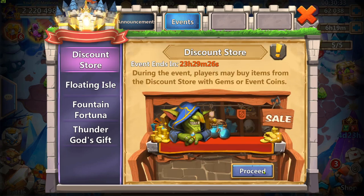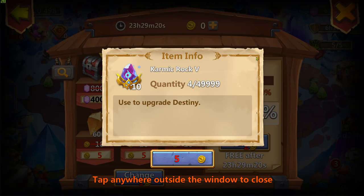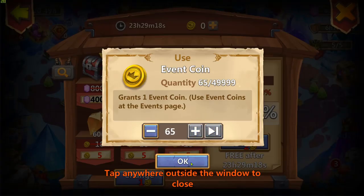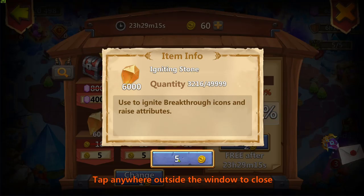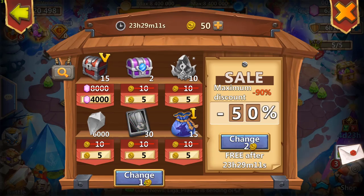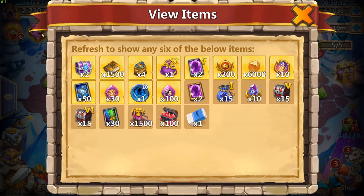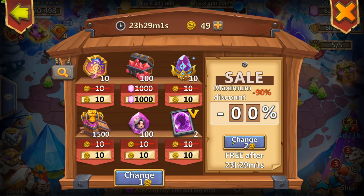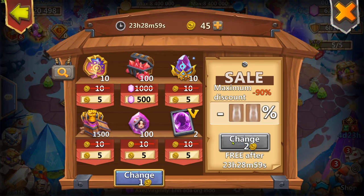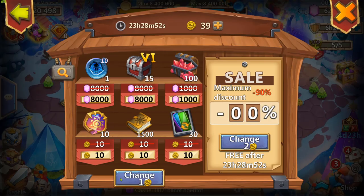Поехали в дискаунт. Минус 50%, я сейчас потрачу — у меня есть монетки накопились, в принципе надо позабирать расходники. Интересно, что здесь: психо, щит, сундуки, пятые карты. Пятые карты за монеты — это, конечно, жир немножко. Если бы это донатные карты были...